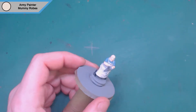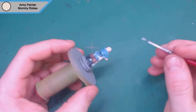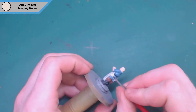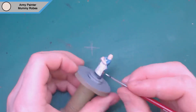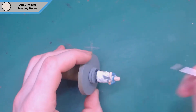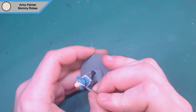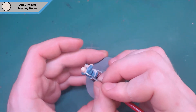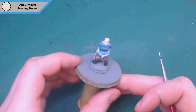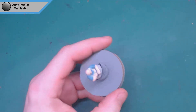Then we're back onto the second coat of mummy robes — I hadn't quite waited long enough for the first coat to dry. I would recommend doing another color before going back to this one, as it wasn't quite dry so it's more spreading paint around than actually painting. I've also gone with a new lighting setup, as I found a lot of the focus problems with the camera are actually down to the light source not lighting up the area enough.